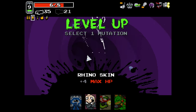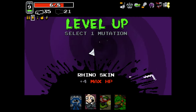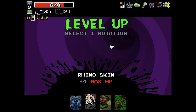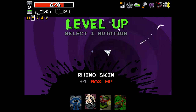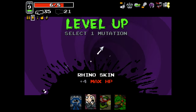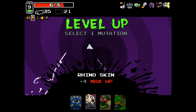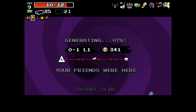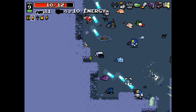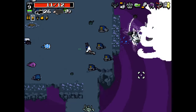Strong spirit is basically like holy mantle — it's a shield that recharges once you get back to full health on the next level. Once you take fatal damage, strong spirit procs and prevents death. You can only get it back by going back to full health on the next level. We don't have it so we're taking rhino skin — more health means less chance of dying. Priority enemies: shielders. Do not shoot their shields with sluggers or big lightning plasma balls — that'll bounce back and hurt you.